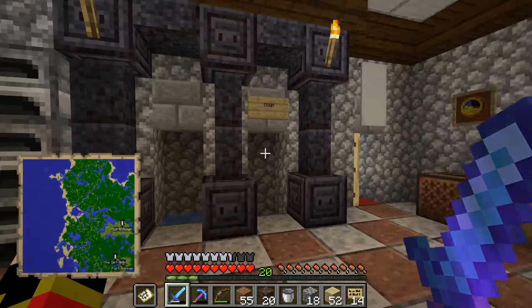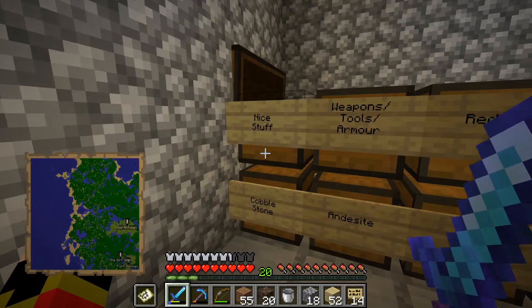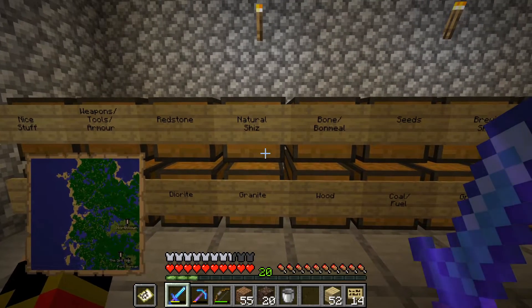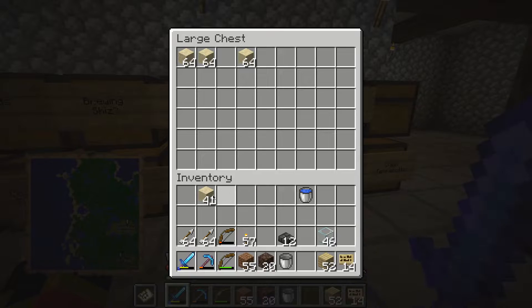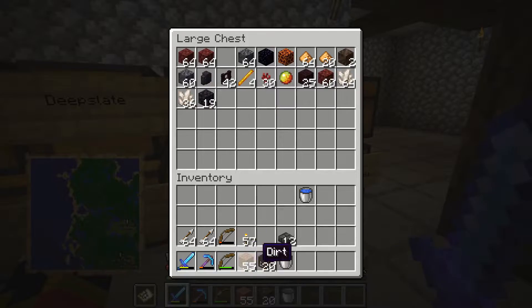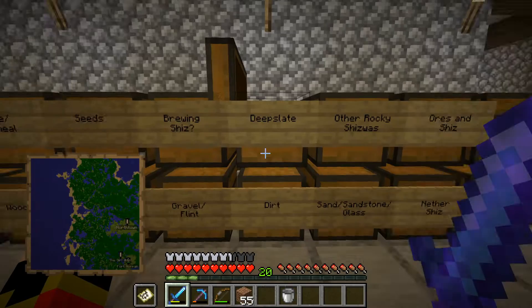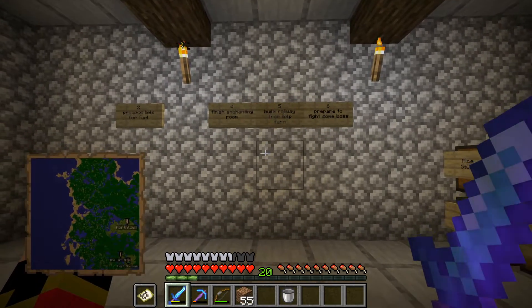I need to process some of this junk, because we've got our inventory full of construction materials and I've got to put them away. I really over-prepared — I thought I'd need more. I thought I was going to be able to lift the roof, but no.